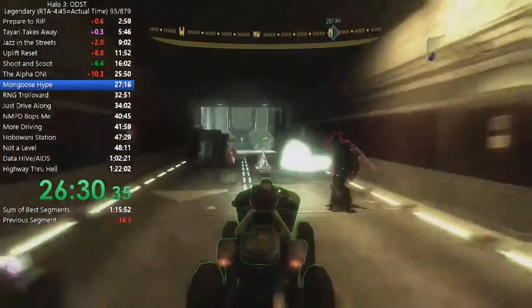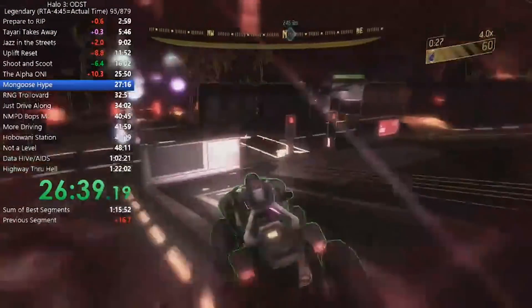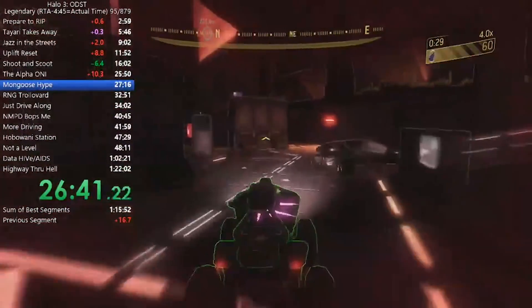Onward to Mombasa Streets Part 4. The best method here is just to jump in a mongoose and drive past as many enemies as you can. Other than one small area where you could get sniped, there aren't too many risks here.